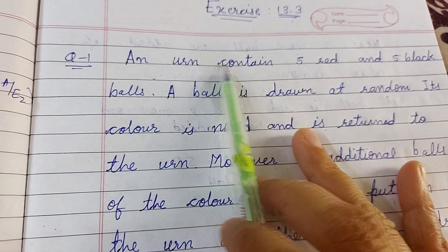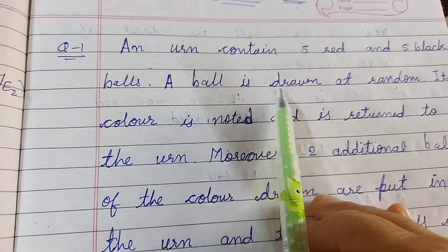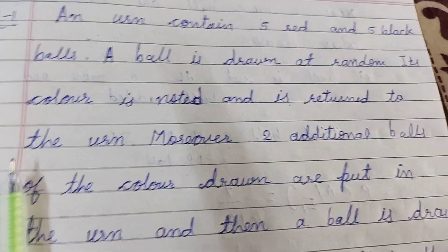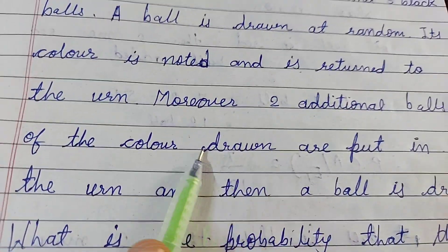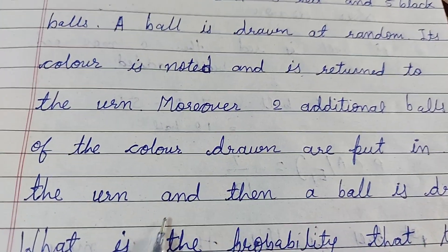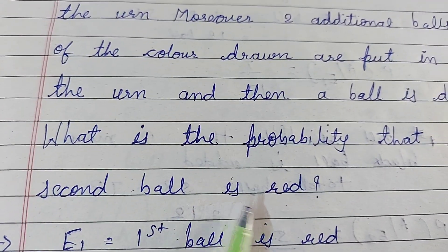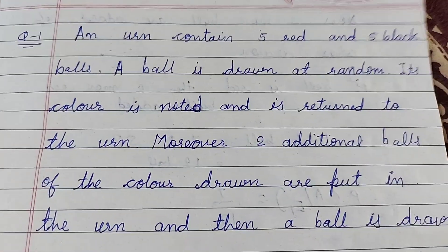An urn contains five red balls and five black balls. A ball is drawn at random, its color is noted and returned to the urn. Moreover, two additional balls of the same color drawn are added to the urn, and then a second ball is drawn. What is the probability that the second ball is red?